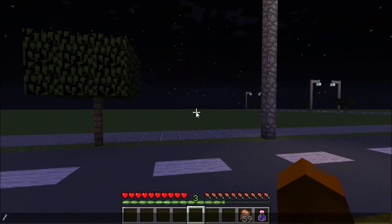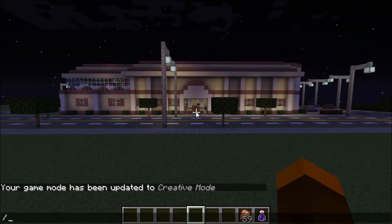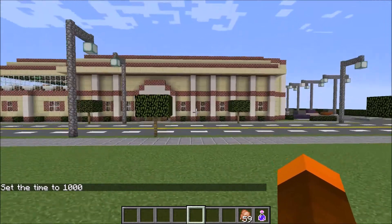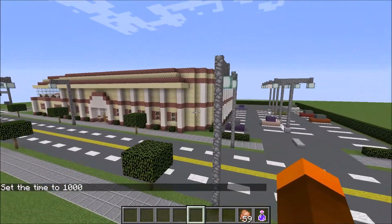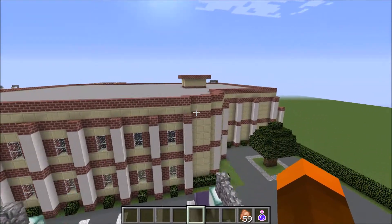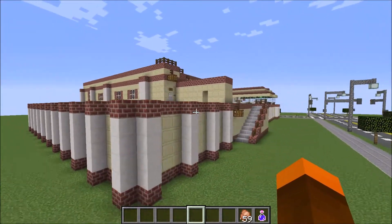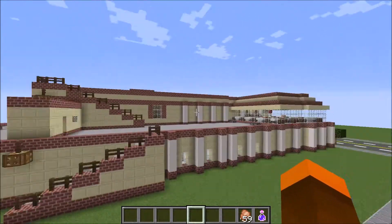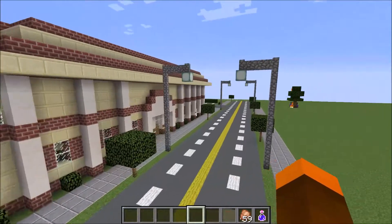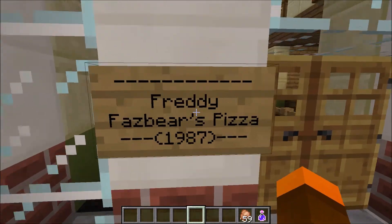Let's go outside real quick — it's nighttime outside. Let's fly over here and look at this thing. I'm gonna try and do this review quickly. So here you have it — this is Freddy Fazbear's Pizza 1987 restaurant. This thing is different. Many of you have seen FNAF restaurants in Minecraft, but you probably have not seen a second floor. There it is — Freddy Fazbear's Pizza 1987.